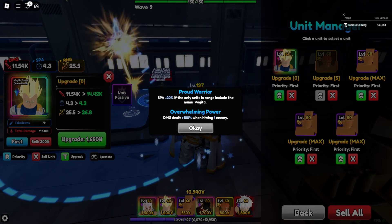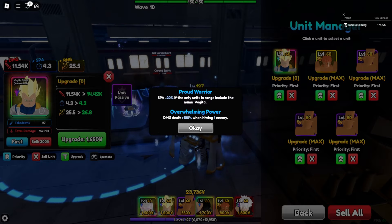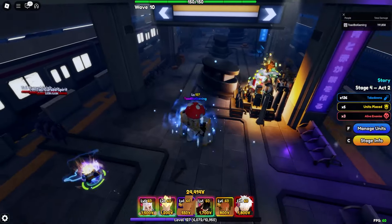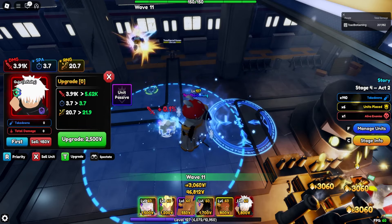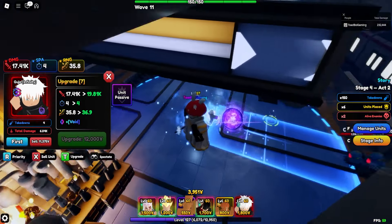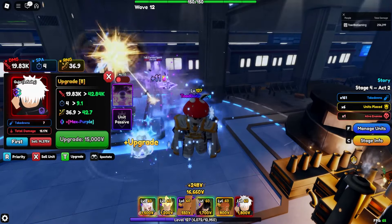I don't know if you guys noticed this with the stages where Mahito spawns — Vegeta is an absolute monster of a unit. The fact that this passive says 'deal 100% more damage when hitting one enemy' means when that Mahito comes off the train, Vegeta's going to do so much damage to him. Makes him the best unit to target that Mahito. Here's my Gojo — 3,900 damage on placement every three seconds, with 'ethereal' as the best passive. Gojo maxed out looks crazy too.